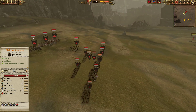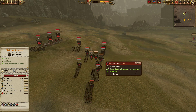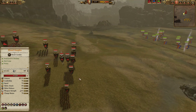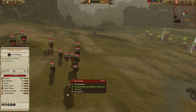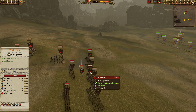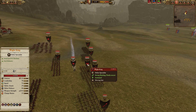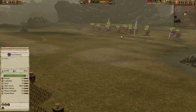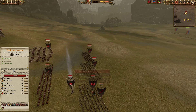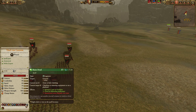My opponent decided to go with a very Vargeist-heavy build, which is interesting. His frontline has a bunch of Graveguard with great weapons — Graveguard actually trades rather well into Foot Squires and might even win a straight-up engagement, which is pretty crazy. There's a Wight King in the center mounted on a horse — pretty solid, giving a bonus to his infantry and solid in melee. He's backed by Vlad, who has Blood Drinker, Invocation of Nehek, and Raise Dead.